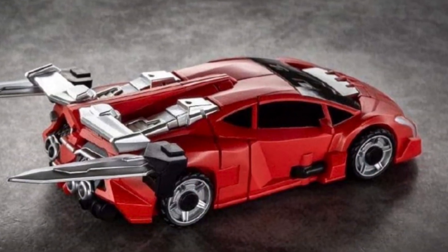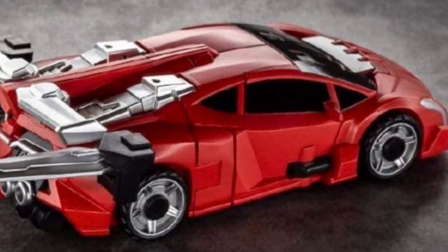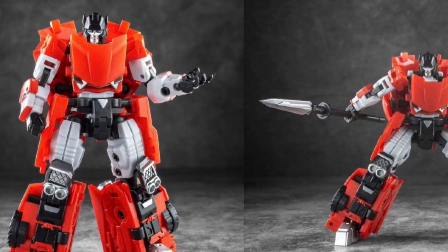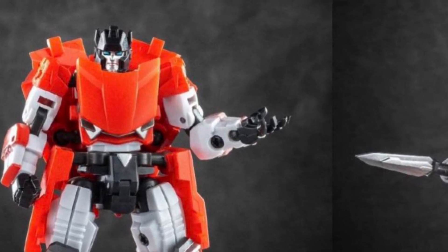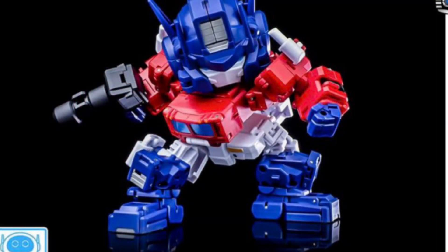Almost last, we've got Samurai Sideswipe. This little teeny car looks absolutely gorgeous like a Hot Wheel, but he transforms and look at all that articulation — the fingers, elbows, wrists, hands, neck, waist. You can't ask for any more out of these guys.